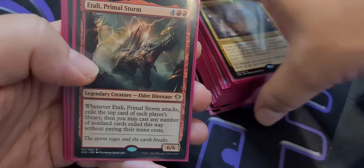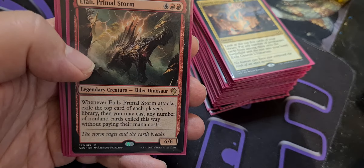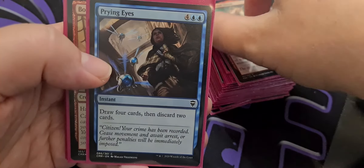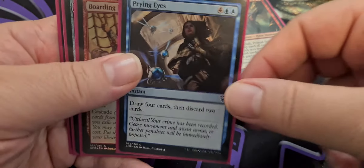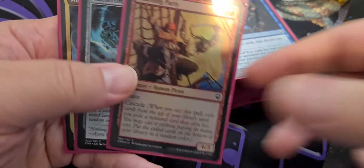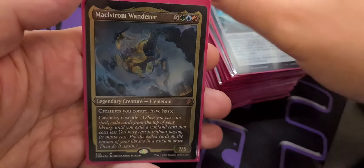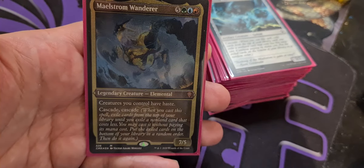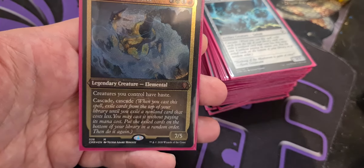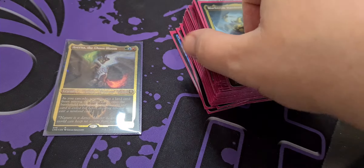Atali Primal Storm — legendary Elder Dinosaur for six mana, two red and four colorless, 6-6. Whenever Atali Primal Storm attacks, exile the top card of each player's library; you may cast any number of non-land cards exiled this way without paying mana costs. Prying Eyes — four colorless and two blue, draw four cards, discard two. Boarding Party has its own Cascade — five colorless and a red for a human pirate with haste, 6-3 Cascade. And Maelstrom Colossus — eight mana for a cascading 7-7. And of course we have the Etched Foil Maelstrom Wanderer — five colorless, one green, one blue, one red, legendary Elemental 7-5. Creatures you control have haste. This is also a game-ender. Cascade. Cascade.